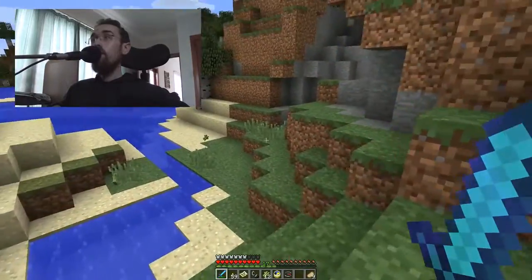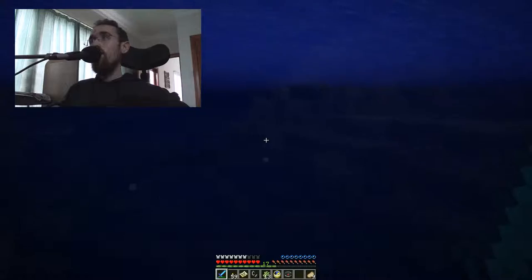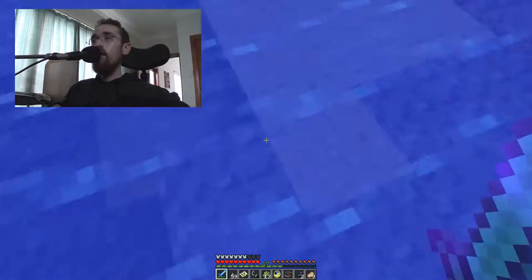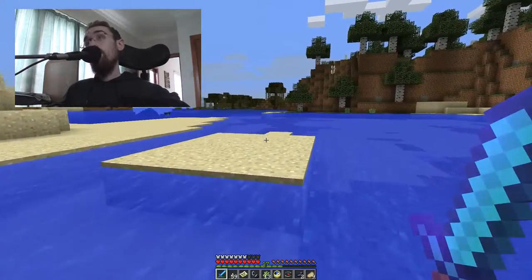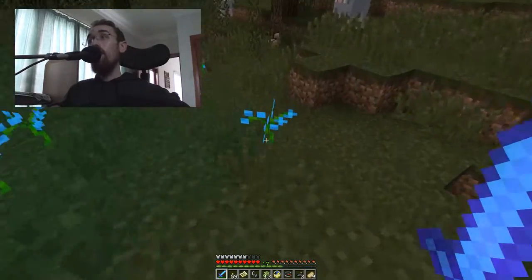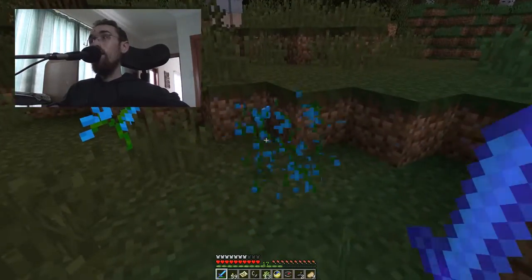This looks a bit more passable. Ooh squid! Where did that squid go? There you are — come on, let's just get the squid. Did I pick up ink? Yeah I did. Looks like we've got a bit of a swamp over here and an island. Ooh blue flowers — I haven't seen blue flowers before. Well they're more cyan than blue but you know what I mean.